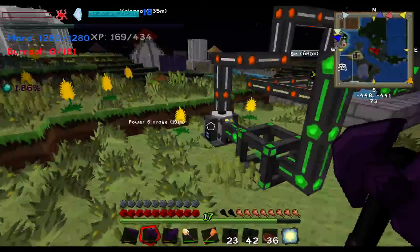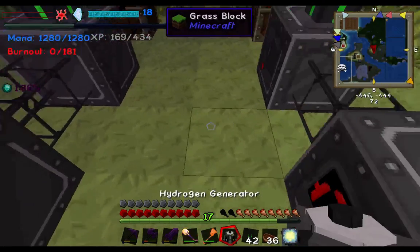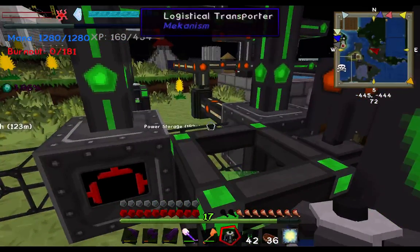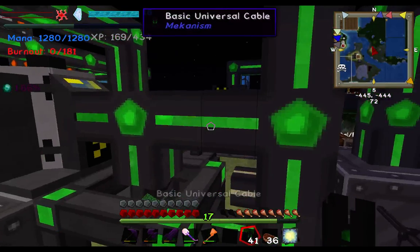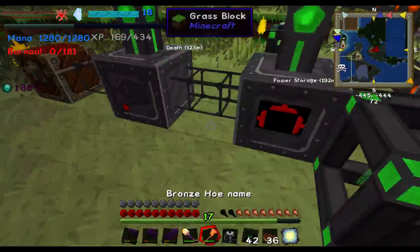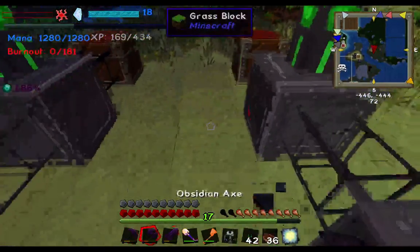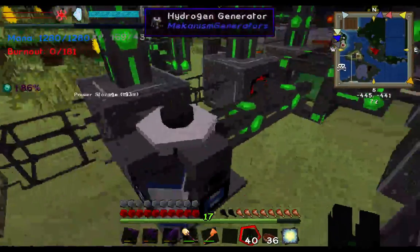The energy output on the generator is the side that has the little computer terminal-looking thing. I don't want this hooking up directly to the machines, so I'll reposition it. This turned into a much longer video than it needed to be due to some space issues with placement.